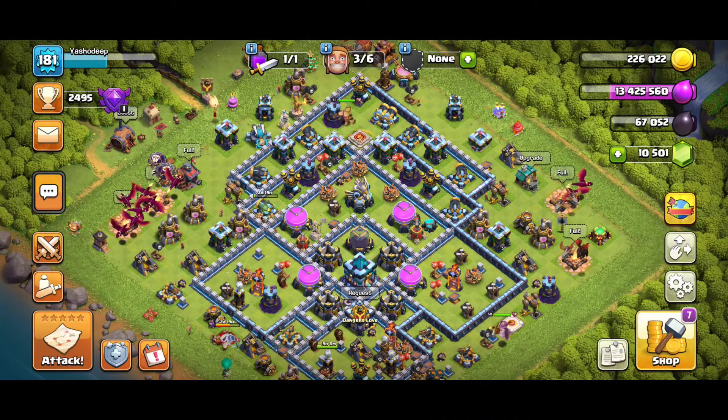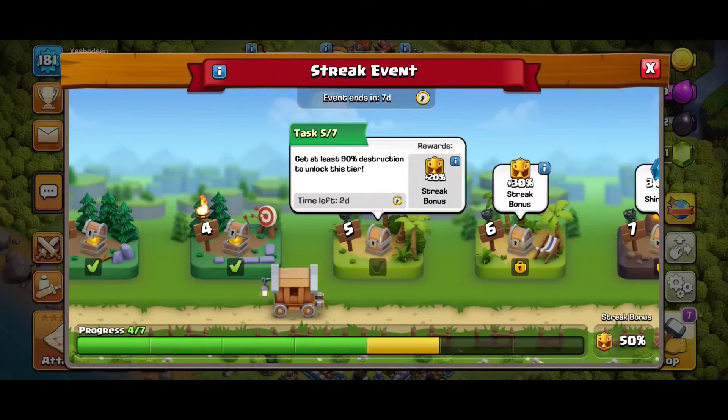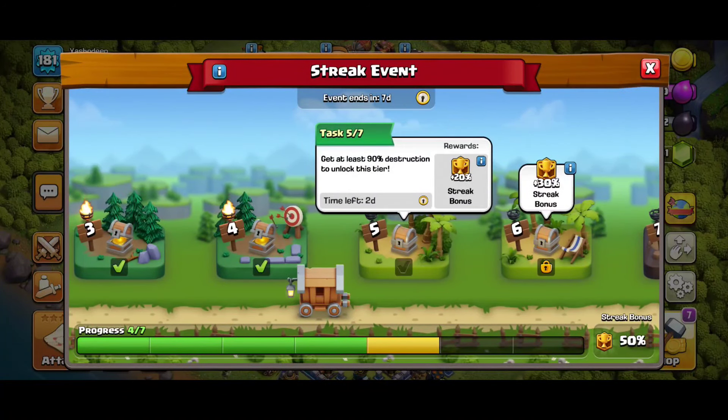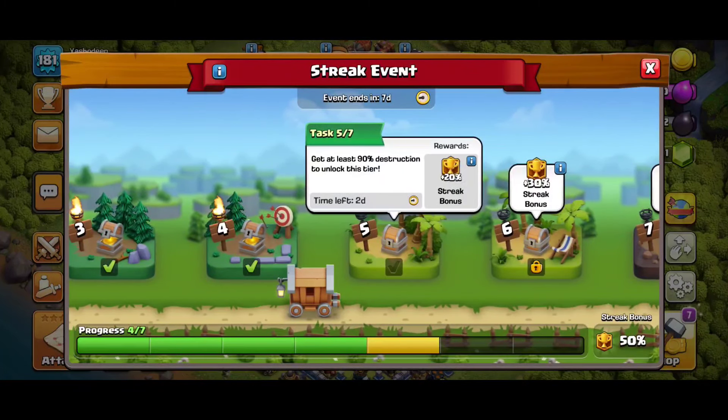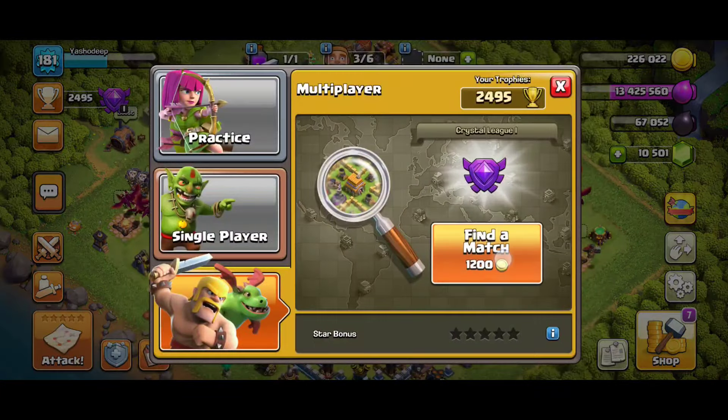Hey guys, welcome back to another video of Clash of Clans. In today's video I'm going to complete Task 5 of the streak event. Our task is to get at least 90% destruction to unlock this tier, and we will be getting a plus 20% streak bonus. As you can see, I currently have a 50% streak bonus, so let's go and do a perfect 90% attack. I'll try to do a 3-star attack.